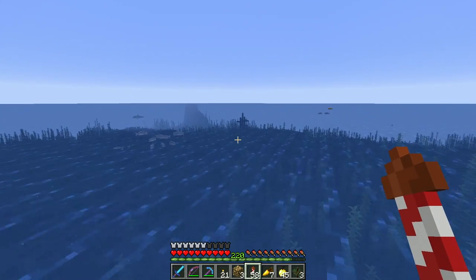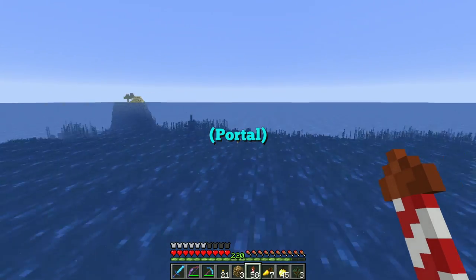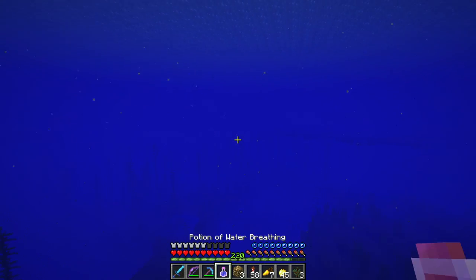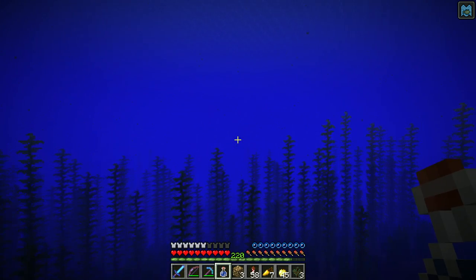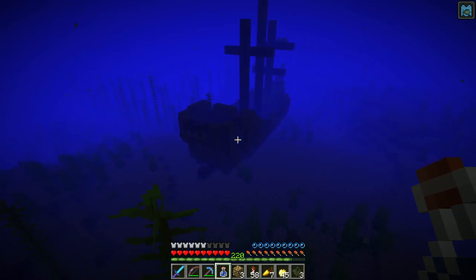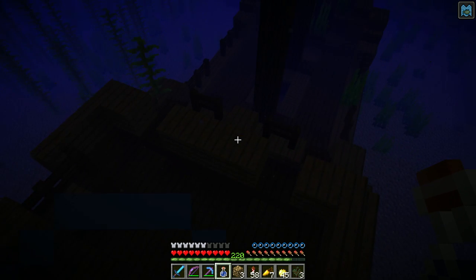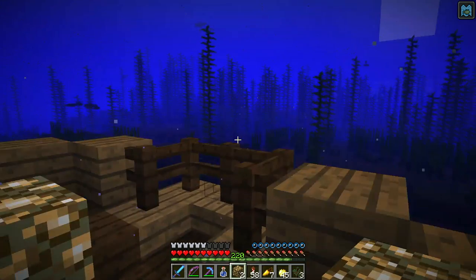I did bring some water breathing potions, which I should have on the bar. Do not want to die and lose all my stuff this far out. Okay, that looks like something there — let me put this on the bar so I can drink it. There is a shipwreck — very nice.